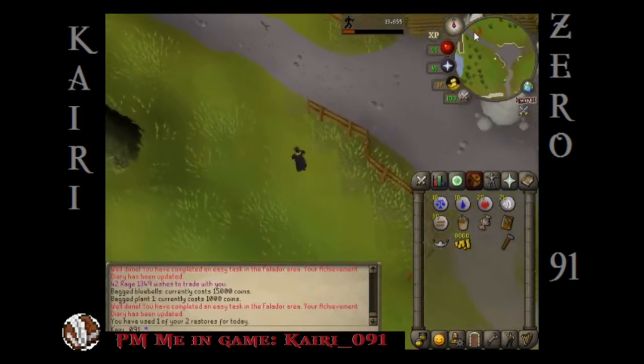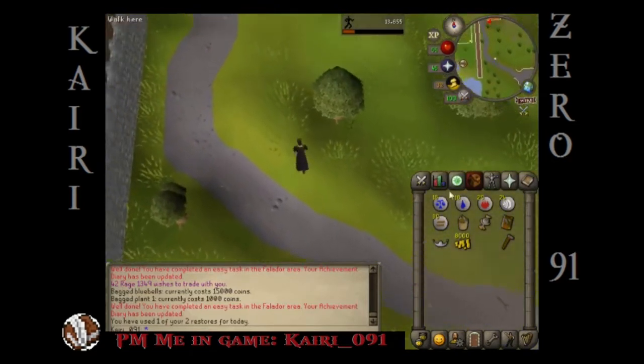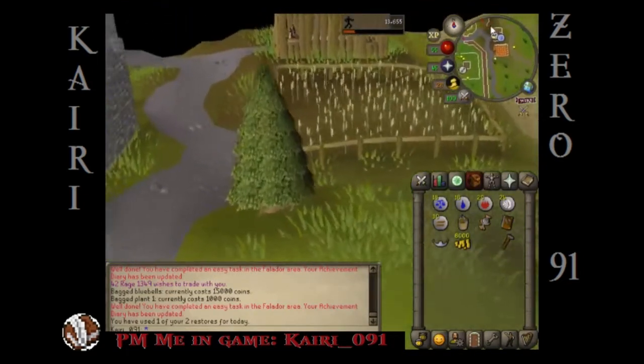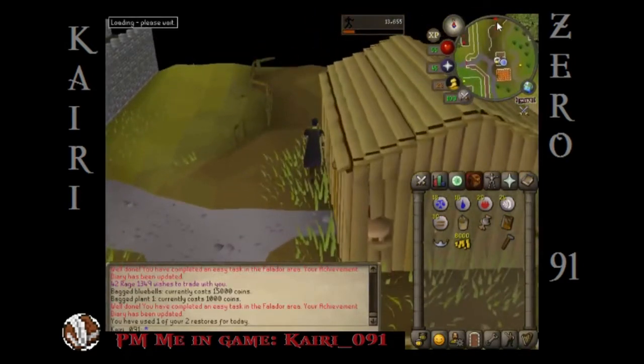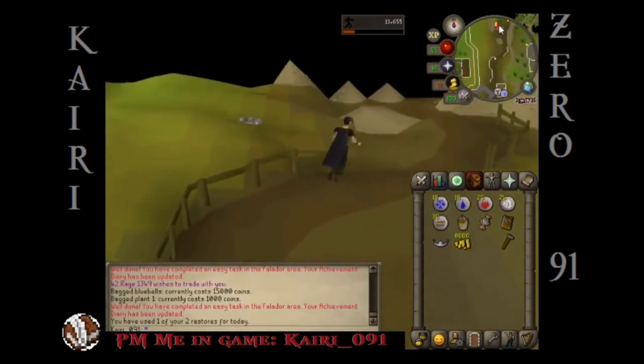I'm also going to need blurite because we're going to make some blurite limbs on Doric's anvil, which is going to require some blurite. I don't have any, but I think we can get it from the Grand Exchange because I don't feel like going all the way down to that mine and getting it.